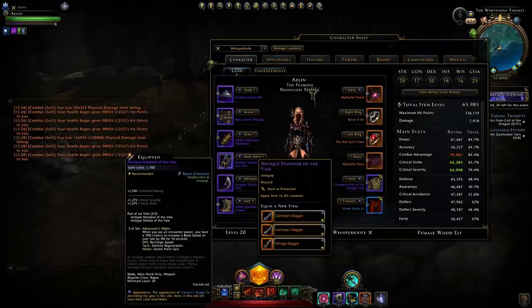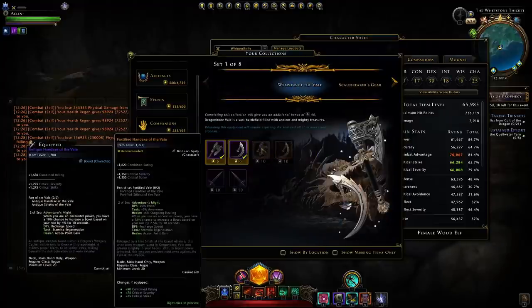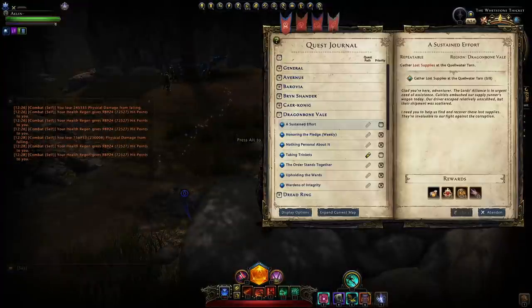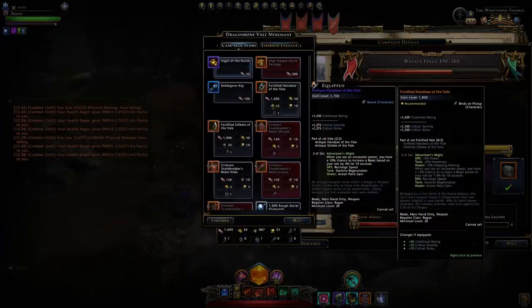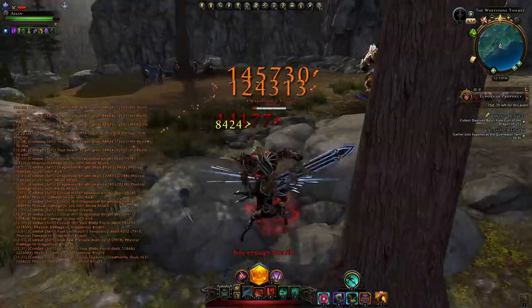What you would want to do is potentially upgrade these to legendary to give them a much better set bonus — we can see it's much more extensive there. On legendary the weapons give you adventurer's might, which gives a 5% power bonus all the time as a DPS. And it still has that chance upon an encounter use to increase one of your stats — for DPS it's recharge speed again, but at least this time it's 7.5% rather than just 4%.